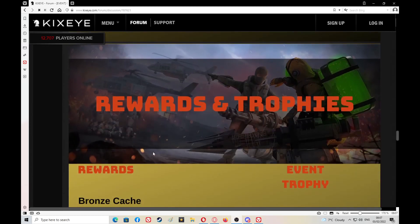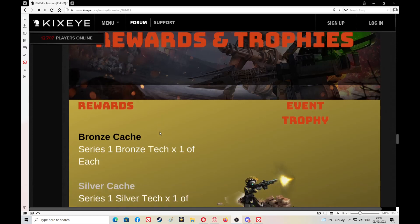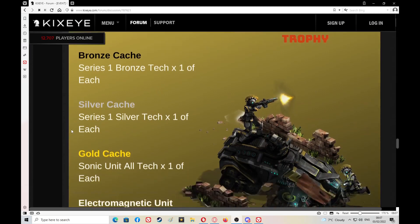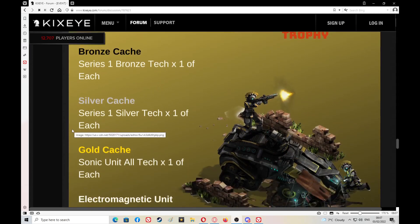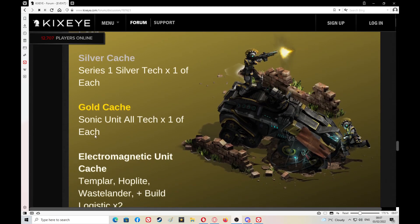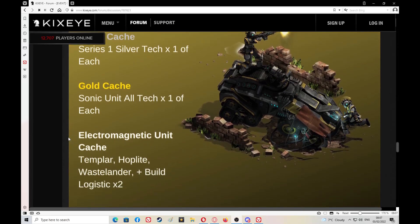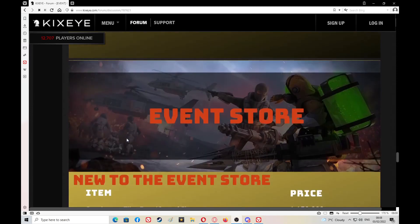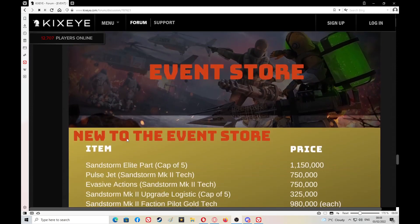If there's no new unit there isn't a lot to get — not worried about more paints. Rewards from bronze catches: series one bronze tech, one of each. Silver catches: series one silver tech, one of each. Gold catch: sonic unit all tech — not sure what sonic unit all tech is — times one of each. Electromagnetic unit catch for gold techers. Gold catch again: I think Templar, Hop, Wastelander, plus two build logistics for each.